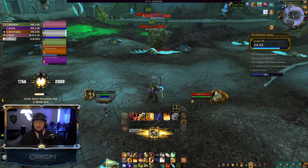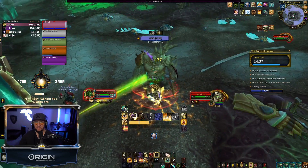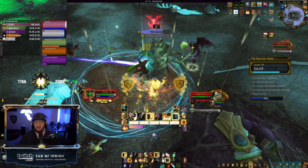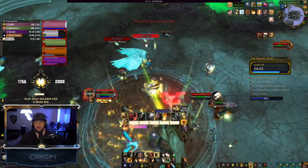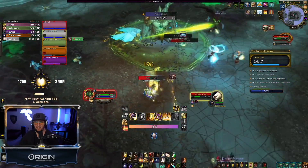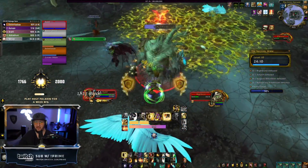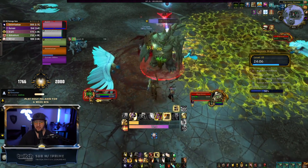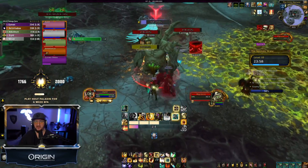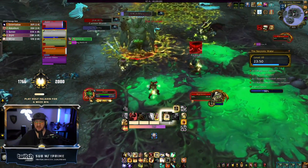Necrolords — I wish it could be better because they have a really cool covenant ability called Vanquisher's Hammer. This hammer throws a hammer at your target dealing shadow damage, about 80% of spell power, and empowers your next Word of Glory so it automatically triggers a Shield of the Righteous. That's an extra SotR, extra damage reduction, and extra damage. I just wish the hammer hit harder — it does a little less damage than your Hammer of the Righteous in a Mythic+ 10.